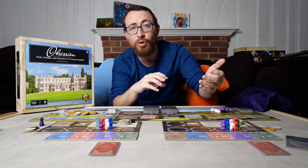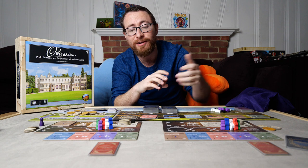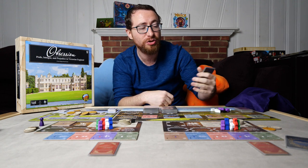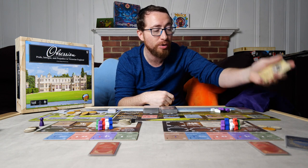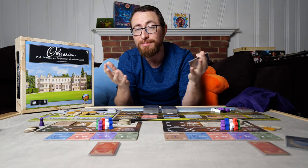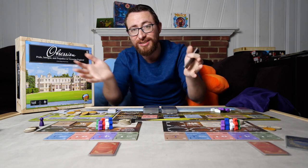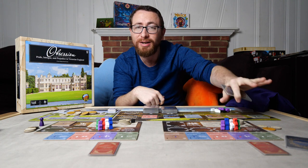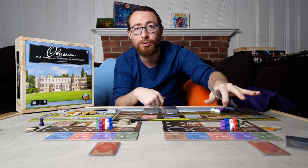The other currency you're going to manage is actual coins, because coins are going to be mainly impactful for buying more of these various locations - the estate, the sporting events, the monuments that will give you reputation every single round. All of those will require money to add to your estate so that you can do more things throughout the course of the game. Managing your money is important, managing your reputation is important.